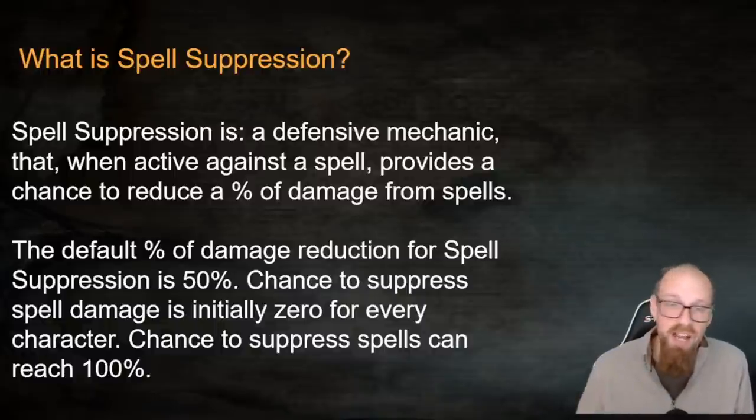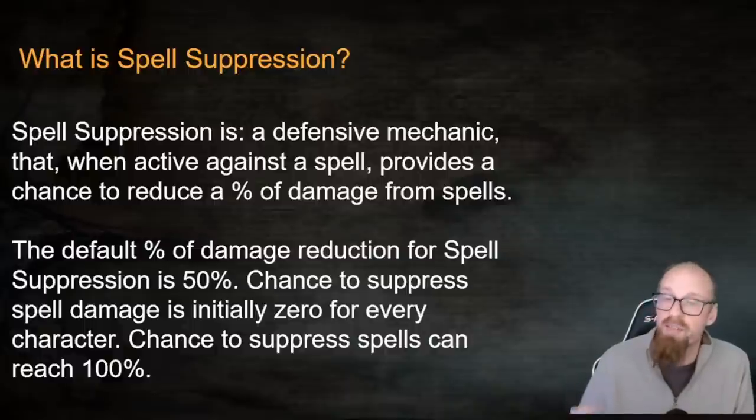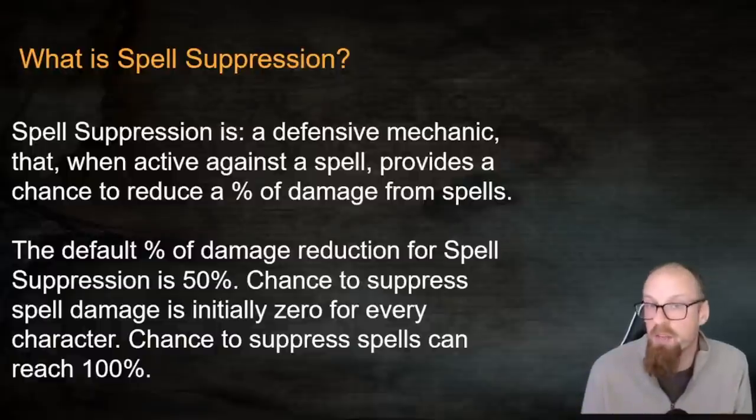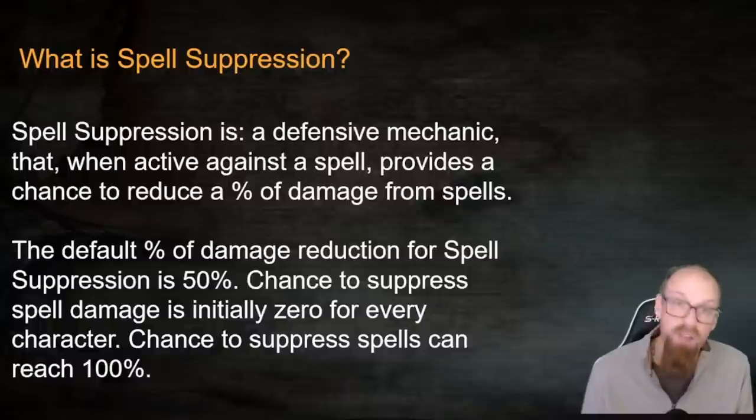Every character initially starts out with 0% chance to suppress spell damage. As you acquire passive points and gear, you are trying to fill out your percentage chance to suppress spell damage, because unlike many other things in Path of Exile, you can actually reach 100% cap. That's a pretty rare thing — a lot of things have diminished returns like armor, or flat caps like elemental resistances, but Spell Suppression can go all the way to 100%, meaning every spell that hits you will deal half damage.